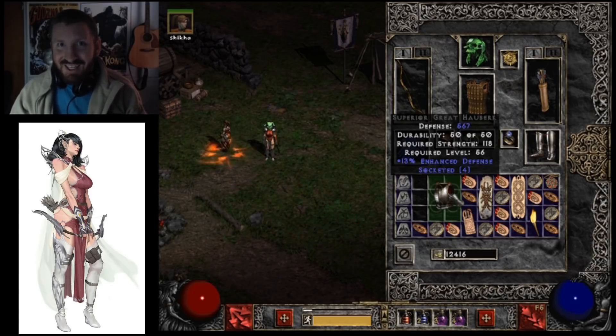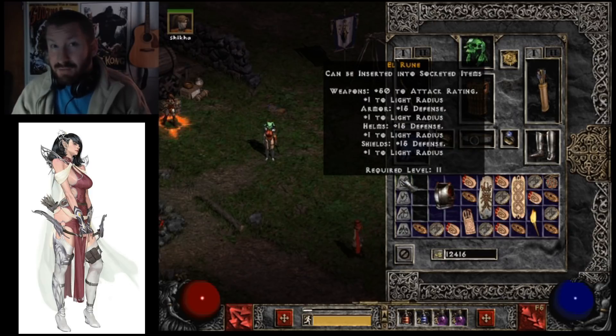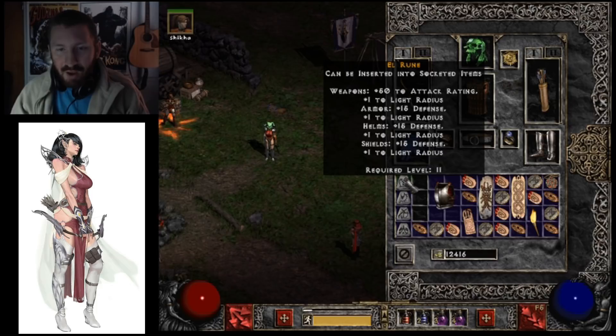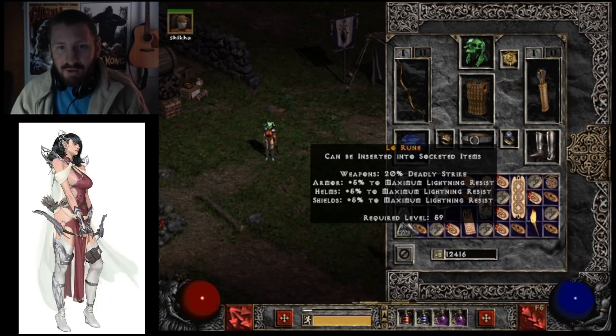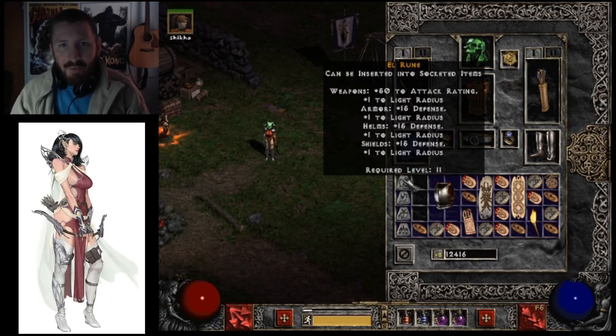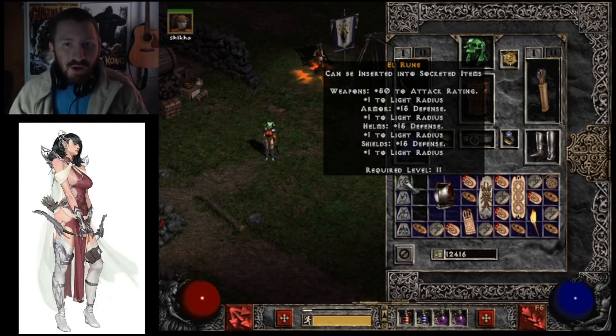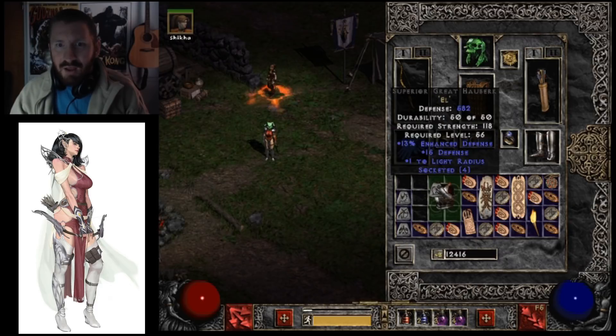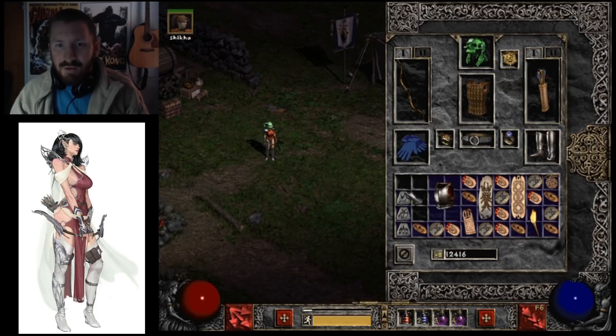So wish me luck, please? Let's hope for the best. This always makes me a bit nervous — getting the order correct. El Sol Dol Lo. So let's see what I get. I'm hoping for 30 Resist All, obviously, because it ranges from 25 to 30. And I think that's it, that's where it ends. I don't know if it varies in any other way.